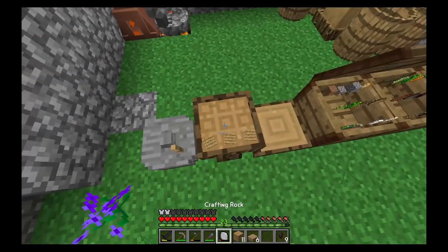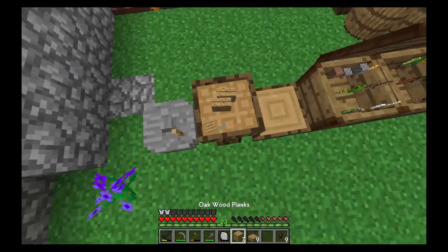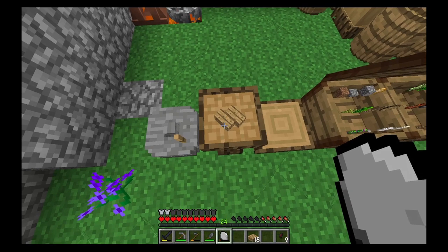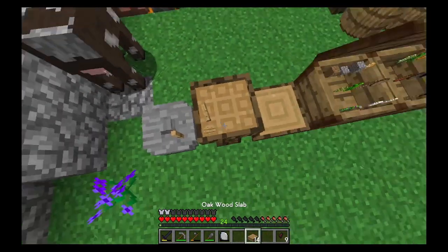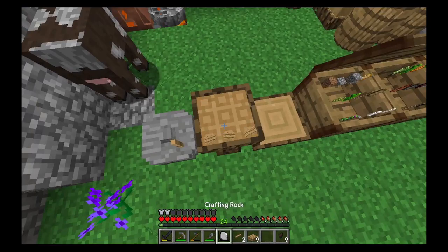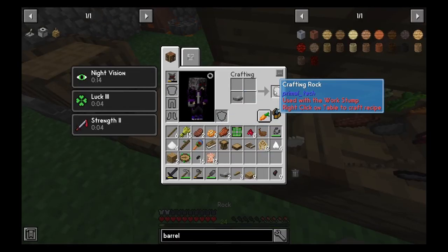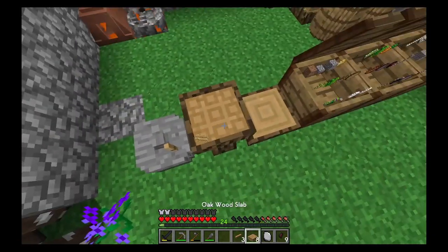Right now I'm making some slabs so I can make drying racks to speed up our leather working process. I believe the next age is when we get access to a mixing basin, and with the mixing basin we can make leather a lot more efficiently. Also, to make another crafting rock, you just take a rock in the crafting table and it gives you a crafting rock — small tidbit of information.